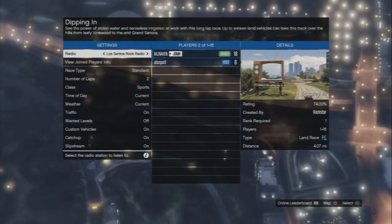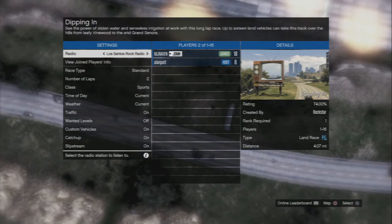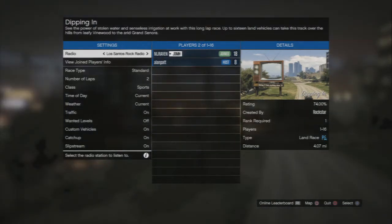Once that happens, you'll be spawned into a random race. Once it's fully loaded up, you're just going to back out. Once you back out, you'll be spawned in your garage, kind of glitched with the map glitched out.